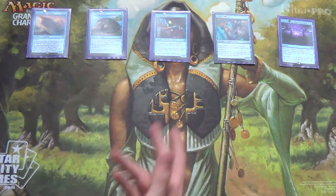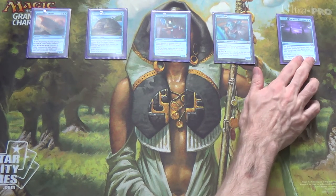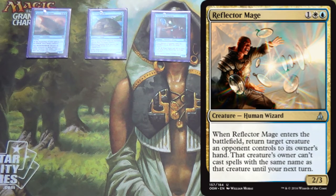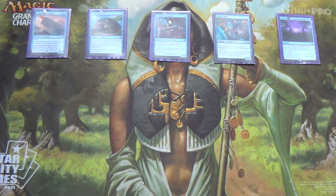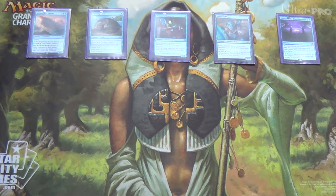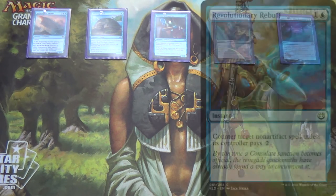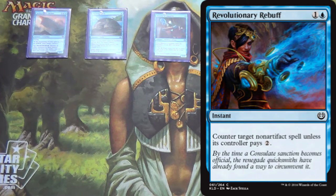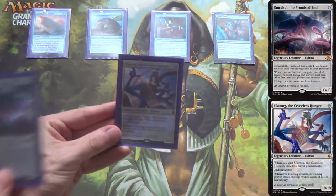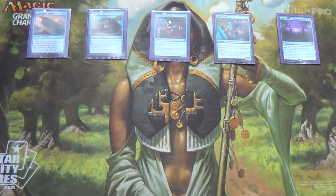If for whatever reason Aethersquall Ancient doesn't suffice, there are some decks that by their very nature are going to be especially good against what you're doing — especially those running Reflector Mage, because if you bounce Reflector Mage, they can in turn bounce your Aethersquall Ancient right back. I'm not running any counterspells in the main board. If your meta deserves it, you can switch some of these out for mainboard Negates, Revolutionary Rebuffs — AKA Worst Mana Leak — etc.